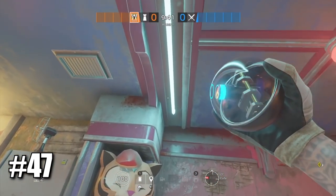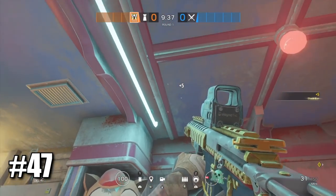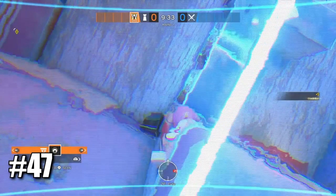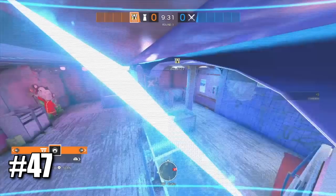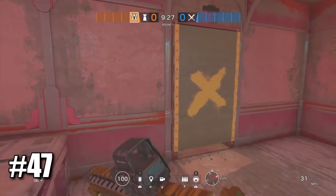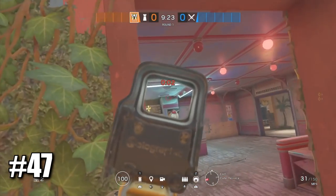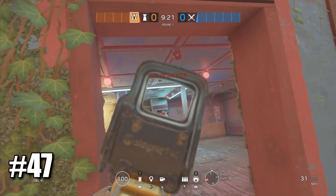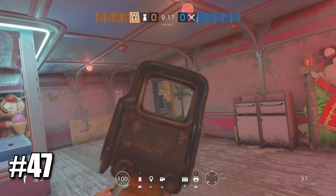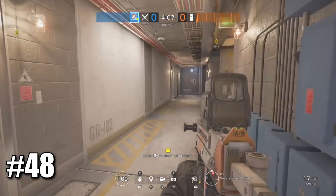A very good Valkyrie camera spot on Theme Park this time is up here in cafe. Take your camera and throw it right here — it can be very useful as a lot of people push from cafe. From a pushing perspective you can barely even see it and most people won't pay attention to it.